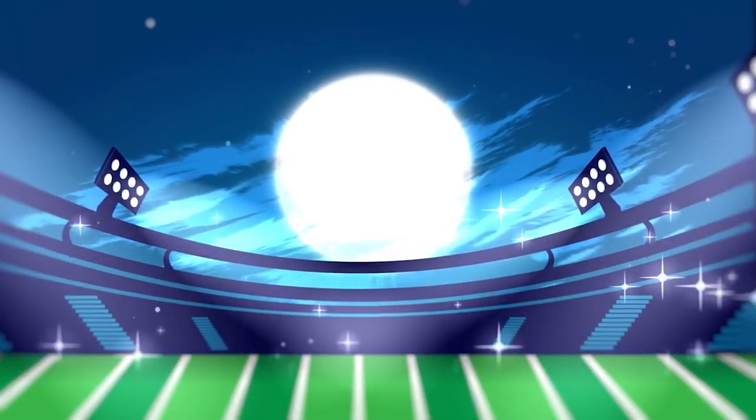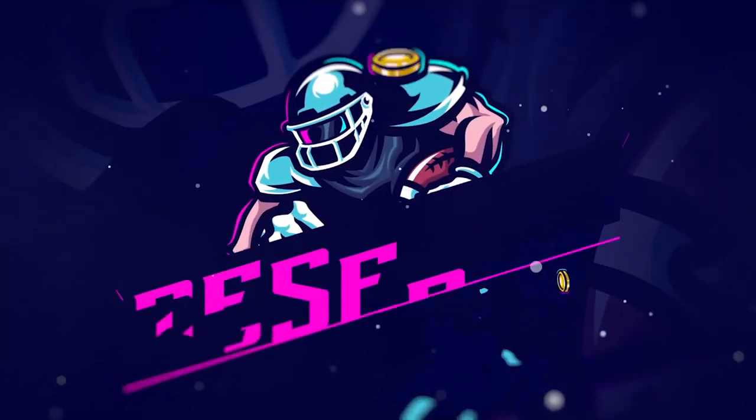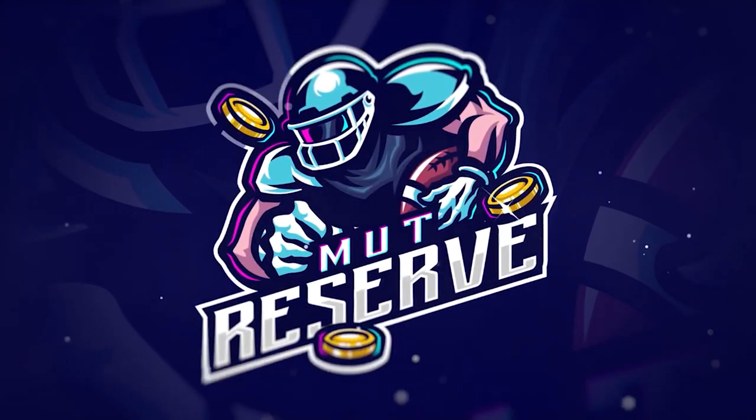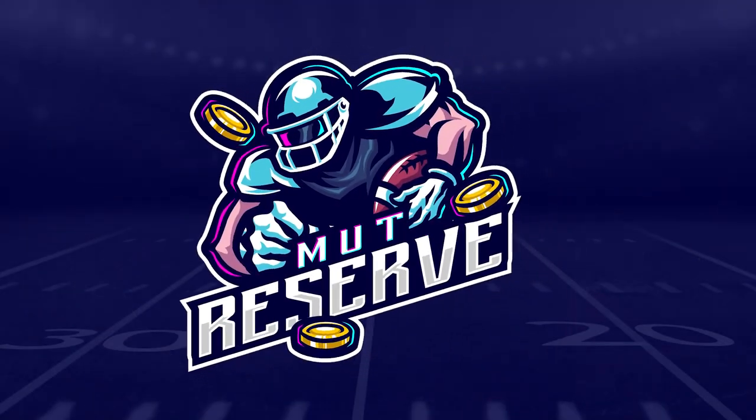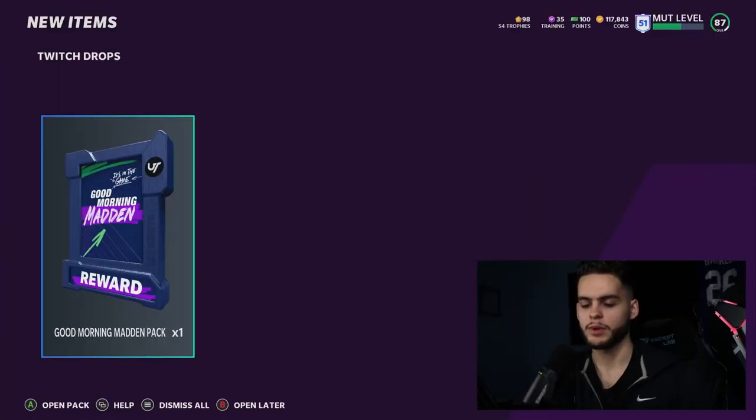Looking for cheap, fast, and reliable Madden Ultimate coins? Look no further than the sponsor Mutt Reserve. Head over to muttreserve.com, use code 'poodle' at checkout for 30% off your order. Do not waste your money on packs — skip the packs, head on over, pick up some coins, and enjoy.